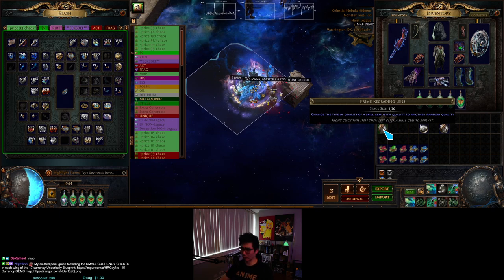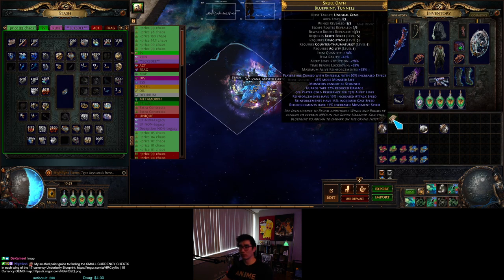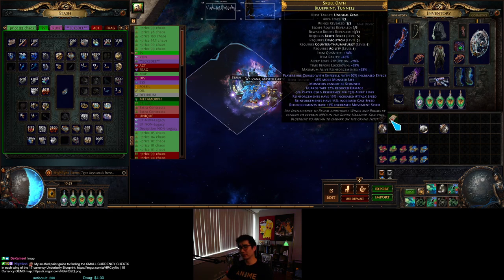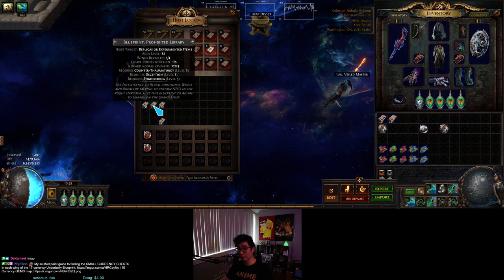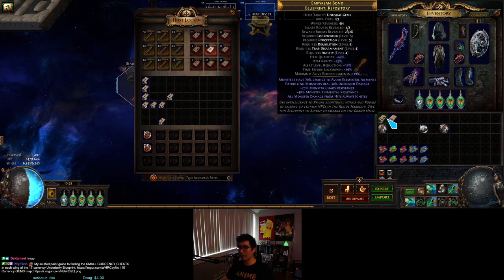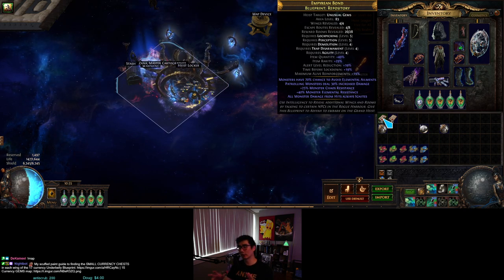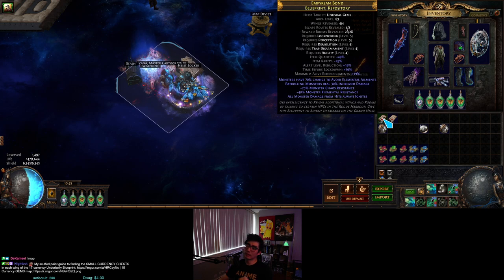Repository and tunnels blueprints have rewards tied to the blueprint type itself, meaning every single tunnels and every repository will have unusual gems. If you're unsure, go to your heist logger and read the line at the top that says 'heist target' — heist target unusual gems just means alternate quality gems and prime/secondary lenses.